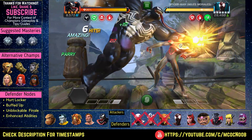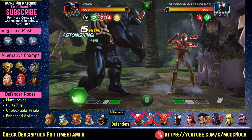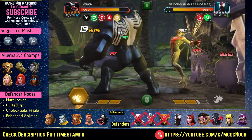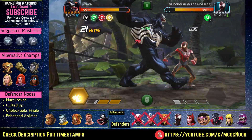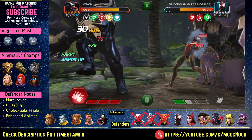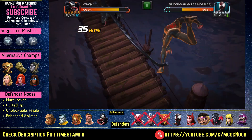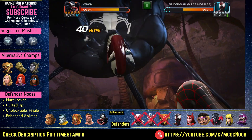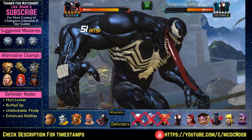The first fight on the Buffed Up path is going to be Miles Morales Spider-Man. The key thing here is you need a champion who can handle his evade and also has more than three buffs. Venom is the perfect choice because all Spider-Verse champions cannot evade in front of Venom, making the fight much easier. Be careful: once Miles Morales drops below 25% health he becomes unblockable, so have an L2 ready and just blast him down from there.